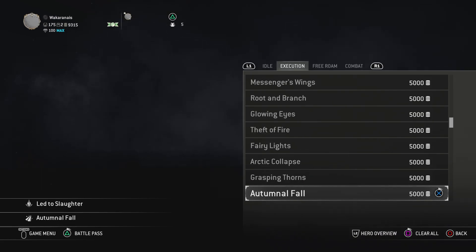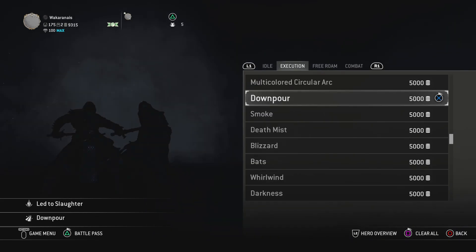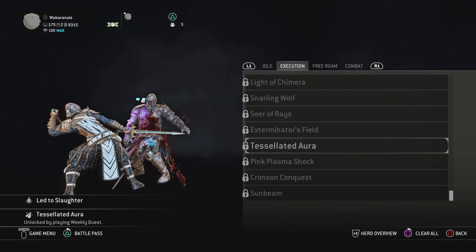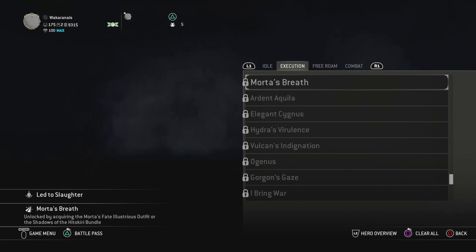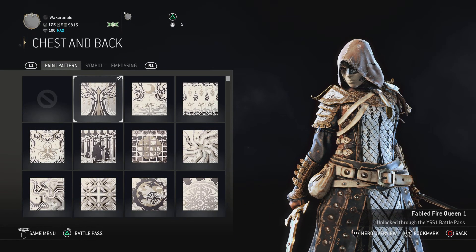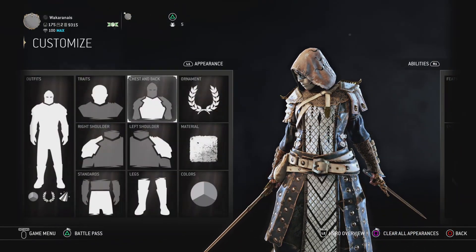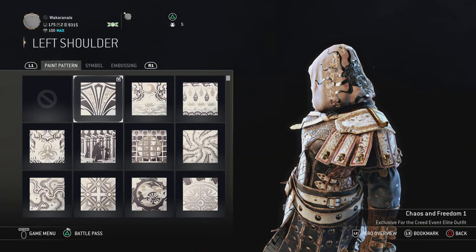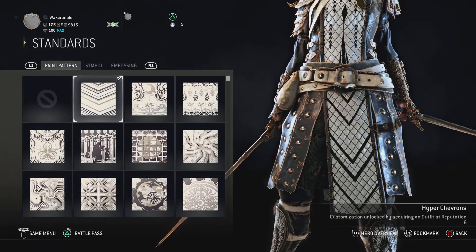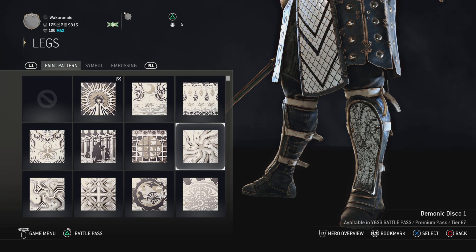Let's see if I can find that — it's way down here. It's the White Wings — have you seen it? I won't find it in time. The chest is going to be the Fabled Fire Queen. Both arms are the same. The standards are the same Hyper Chevrons, which are the arrows going down. For the legs — whatever you want honestly, there's not much to see there.